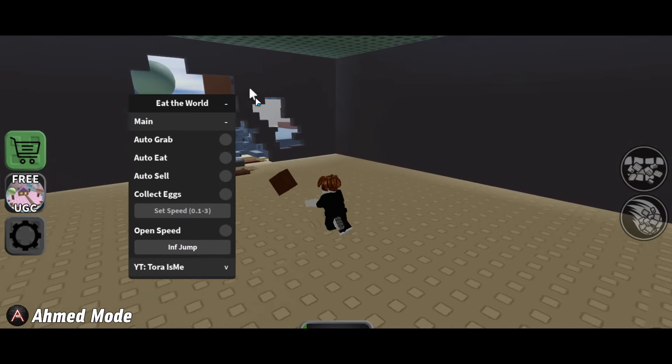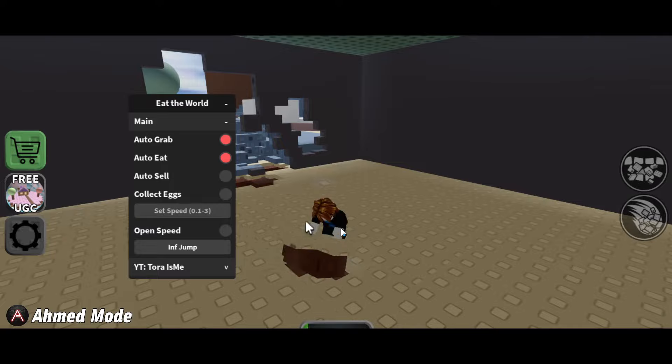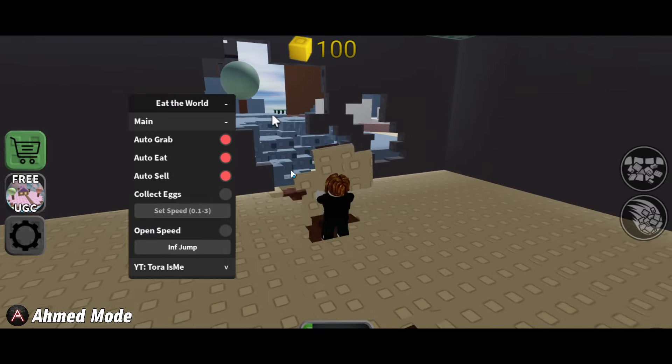The script has auto grab and auto eat. So it can automatically grab items as you can see, and it's going to automatically eat as well. You can also use auto sell if you want to sell whatever you gain in the game.